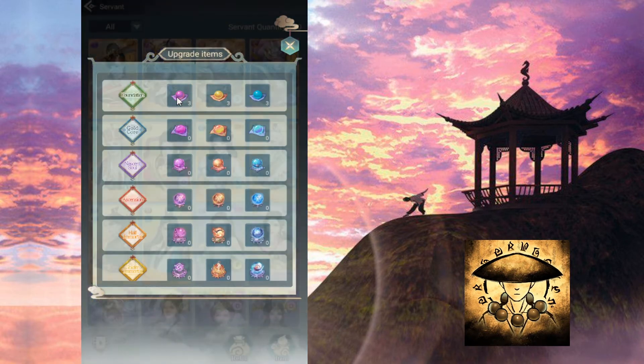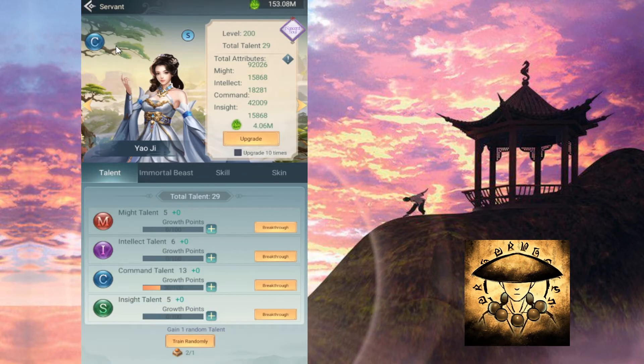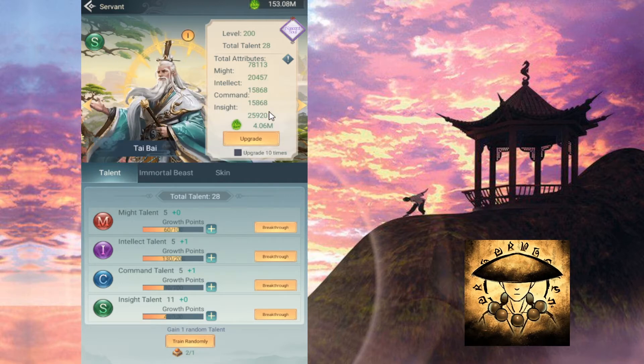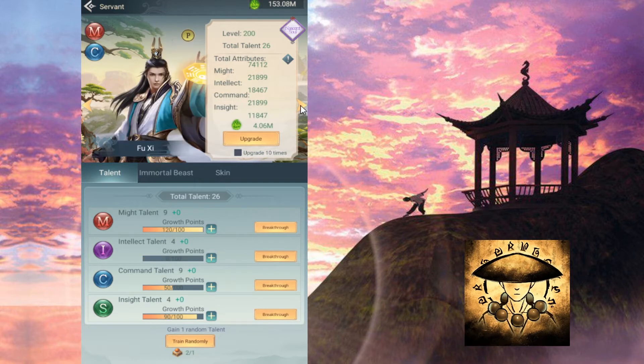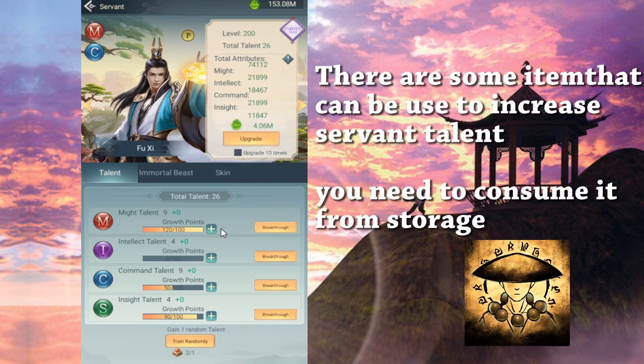In your servant panel there are a few things to look at. The letter shown indicates the stat focus. 'C' means this servant focuses on Command, so upgrading Command will increase higher stats. 'Insight' servants have higher Insight than others. Some servants show Intelligence and Command together, meaning both those stats will be higher. 'Mic' servants have higher Mic and Command. You can use talent items to increase the talent stat.